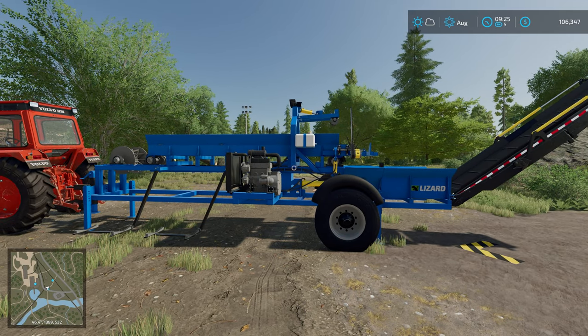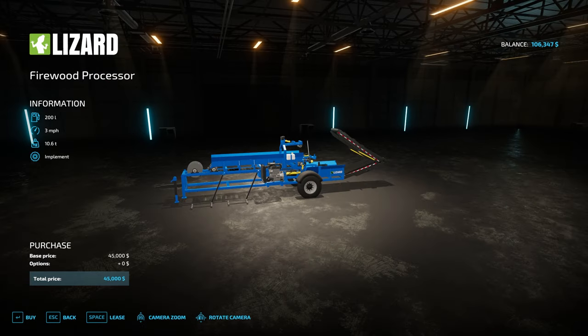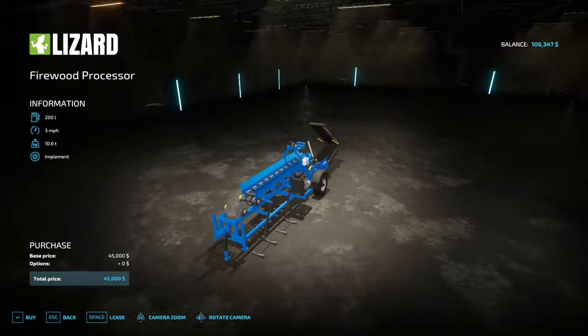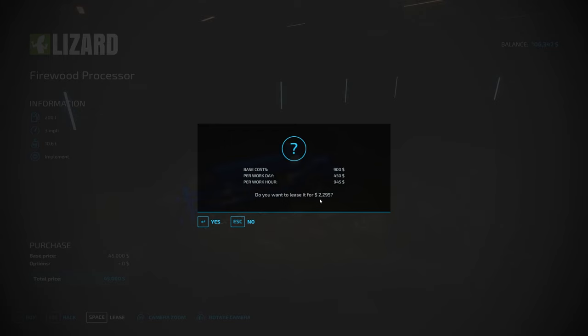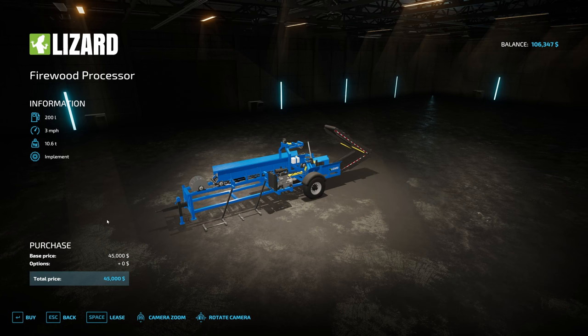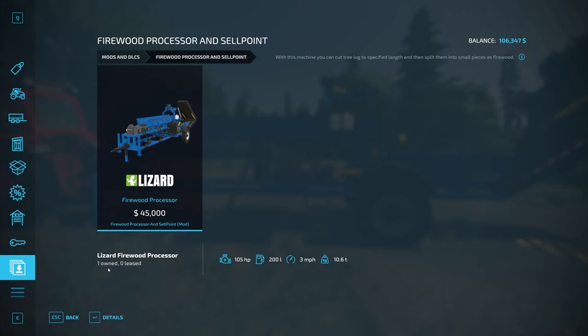Hello everybody, today we're going to review the firewood mod. The first thing we're going to look at is the firewood processor, the actual machine itself that's going to help you along the way. If you lease it, it'd be 2295 total; if you wanted to keep it for multiple days it's 450 a day, 950 per hour; but if you want to outright buy it, it's 45,000.